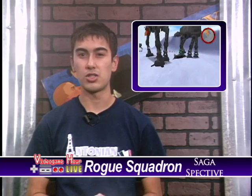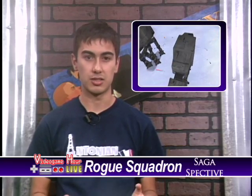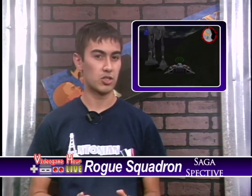Unlockable content includes three hidden levels you unlock by earning all the medals for every level: the Race at Beggar's Canyon, the Death Star Trench Run, and the Battle of Hoth. But the basic game itself was so good that you could have fun without these. The levels were completely original in story, meaning they weren't from the movies themselves.